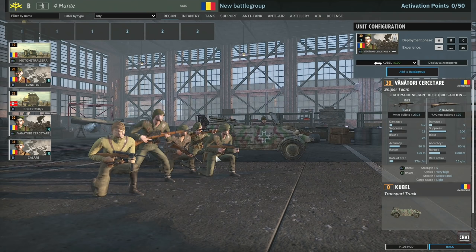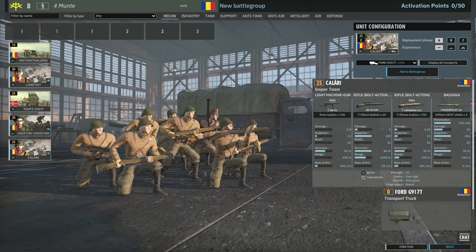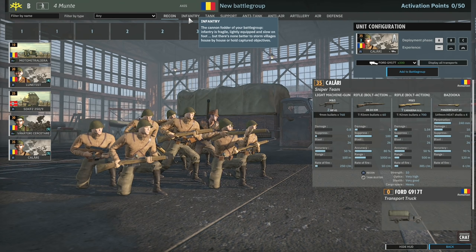Good old elite mountain troops. Then we've got five cards of Calari. They have two submachine guns, a sniper and seven upgraded rifles. They are still bolt-action but slightly better than the lowest tier rifles, with 500m range. These things can put out some serious firepower. They are very low on availability though and very expensive, which puts a bit of a downer on them honestly.